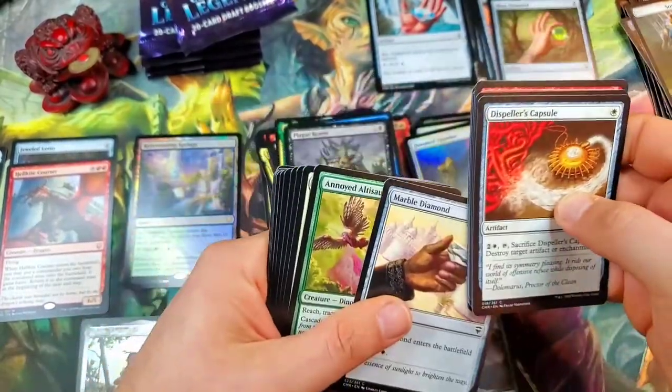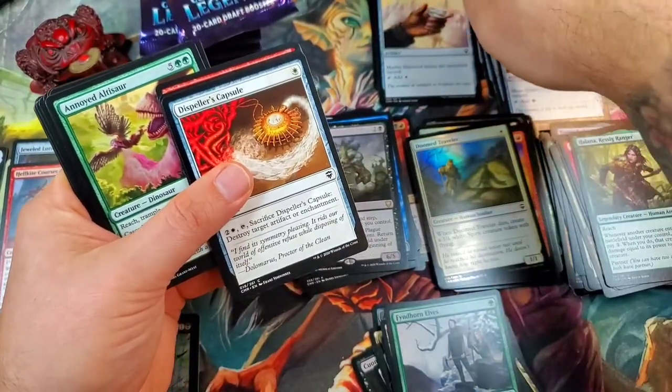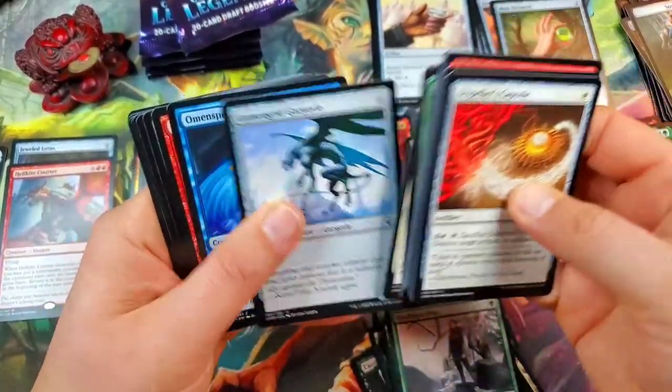Marble Diamond — that's right in line. So it went charcoal, sky, marble, charcoal, sky, marble — next would be a fire and then a moss if we're going to get the full set. Kind of weird.